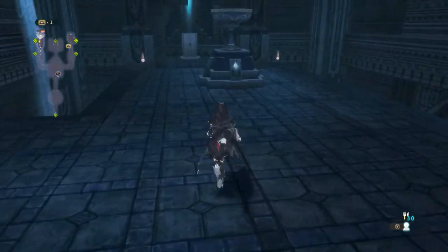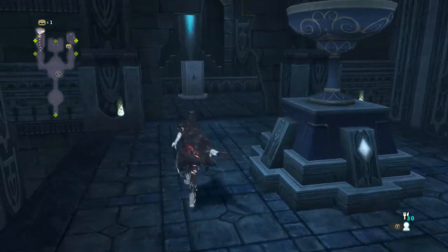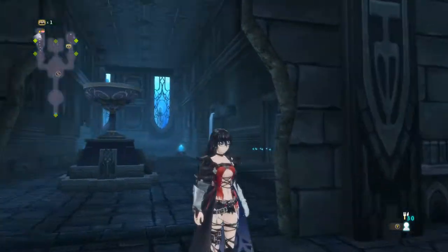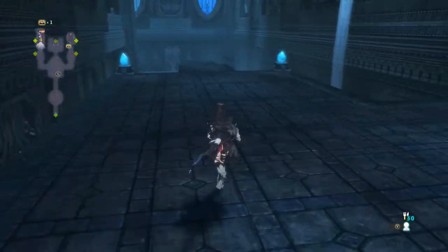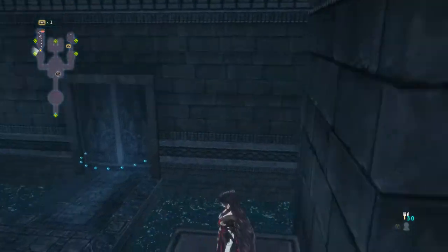Right behind this chalice — if you're having trouble even getting to the door — there's going to be a wall you can break down right here. There's a cat's chest in here as well as a little podium which you can steal a crystal from and then shove it into that hole. And then you'll be able to activate that chalice.